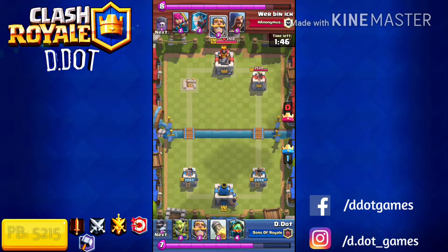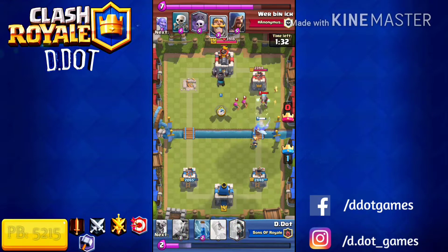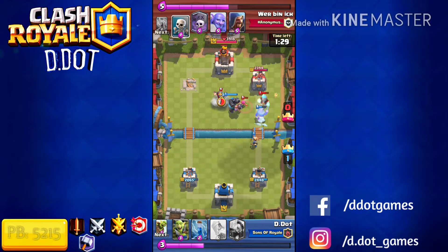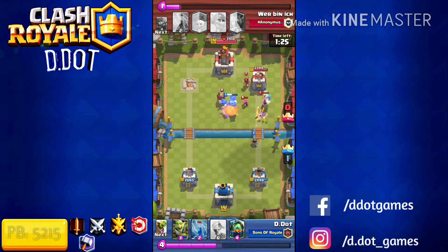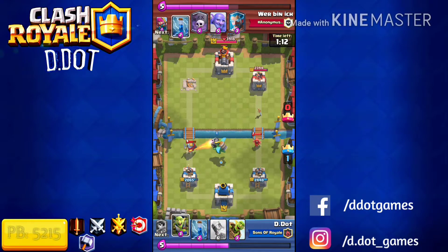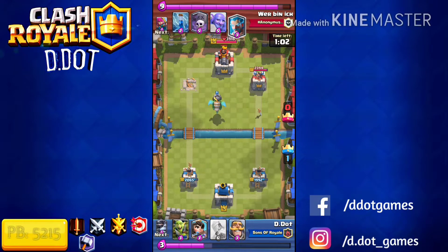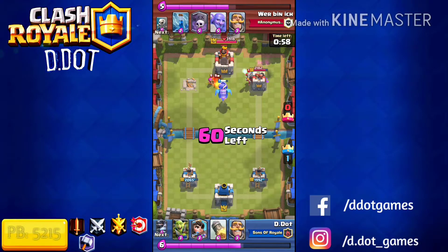Now we reset — just play the Princess in the back, invest some Elixir, and see what he does. I drop Knight expecting him to place a troop at the bridge, so I drop Mega Knight in the center to start taking out all these troops and protect the Princess at the same time. This is the part I was afraid of: he had a split push option with Graveyard on either side, which would have been a good play. However, he opted not to — which was a bad play on his part, because by tracking the cards he would have known he had a good chance of getting good damage with the Graveyard.